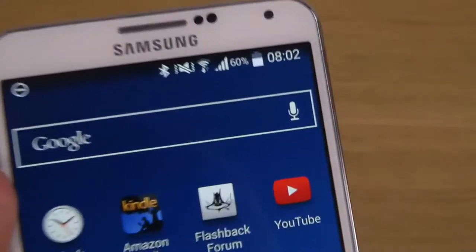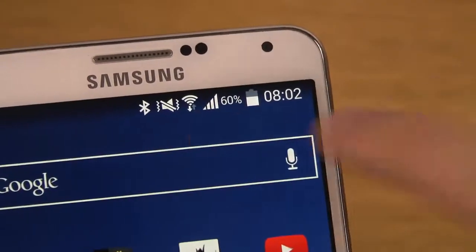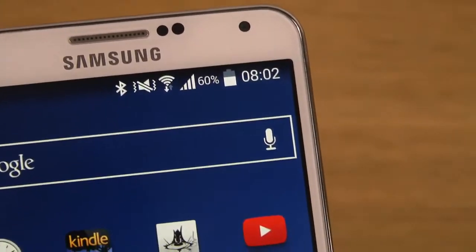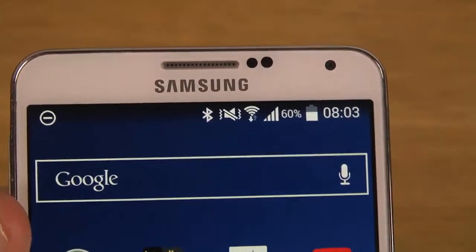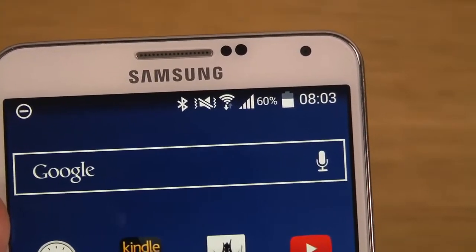You can see that you no longer get any green color. Wi-Fi, for example, usually has green and orange colors, but now it's pure white. You can see that kind of black and white border or gradient.